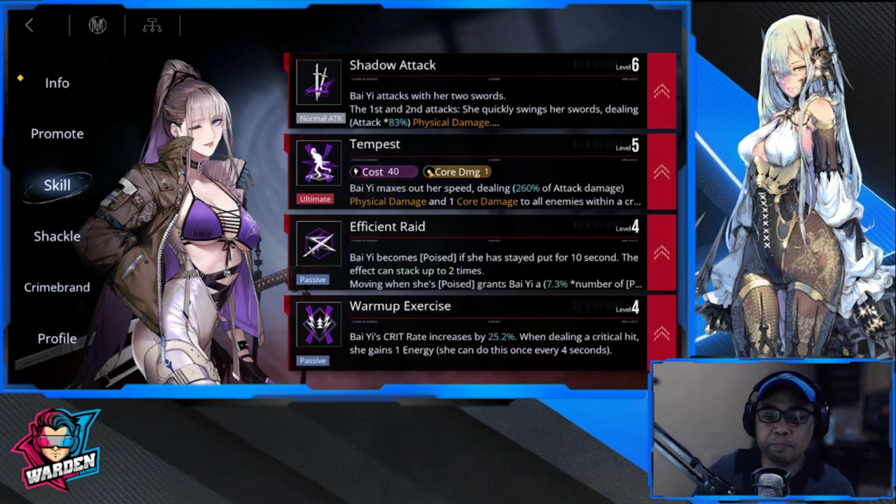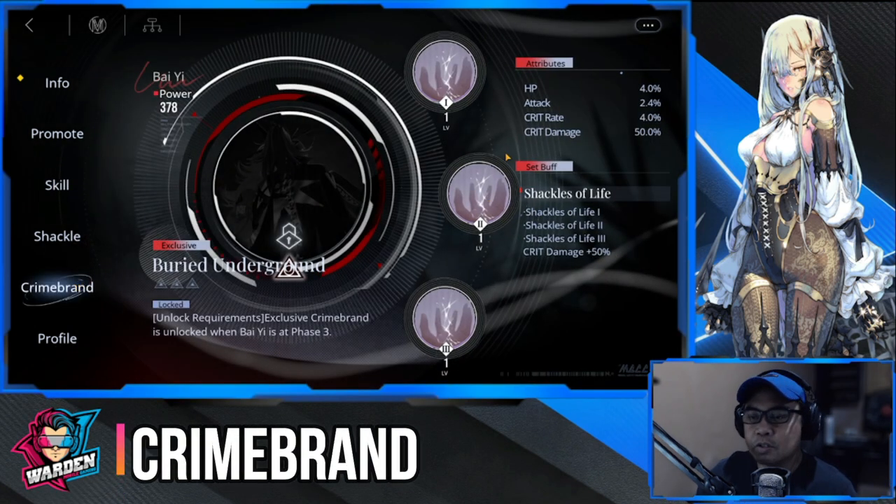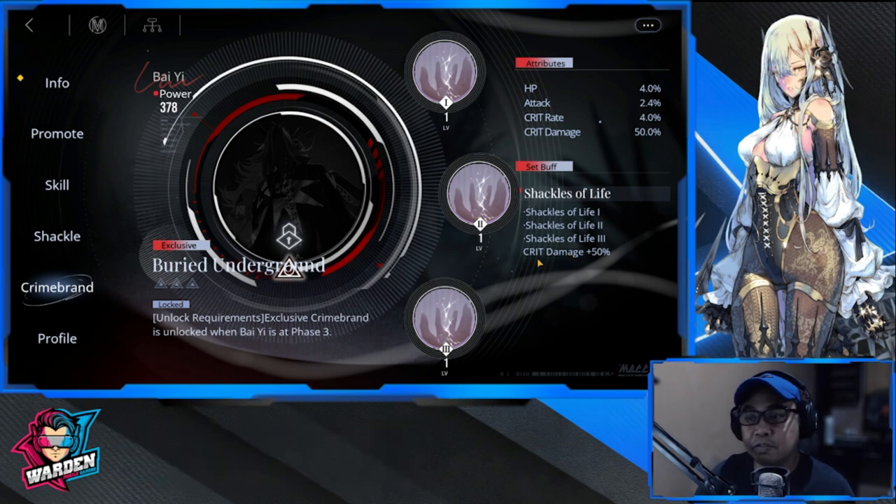To recap: the skill priority order is Tempest, Warm-up Exercise, Shadow Attack, and Efficient Raid. Moving on to her crime brand — you're going to use the Critical Damage +50% crime brand. Since she'll be stacked with critical rate, she needs additional critical damage to deal a lot of damage. This is the set that best complements her.